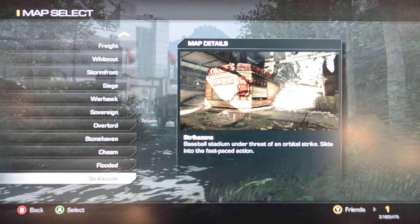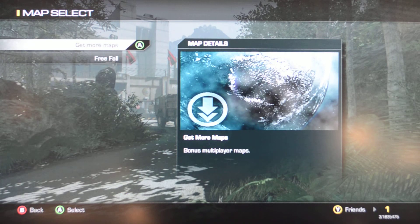Strike Zone is a cool map. It's a baseball stadium. There's lots of places to hide and some good places to grab a hot dog. And of course, the bonus map — if you bought the game pre-order, you get Free Fall.